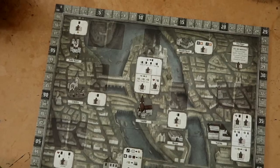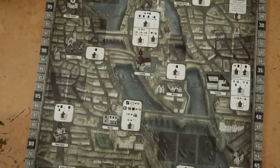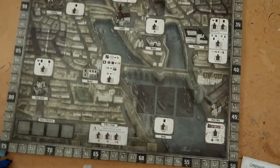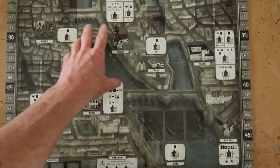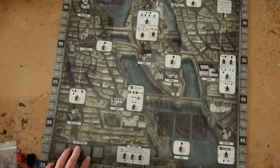And finally, this is the very attractive board — Victorian-era Paris — where you'll be going out to get your body parts and do all your nefarious things as you try to create your monster. There are all the various spots where you can do your worker placement to get what you need. Very nice board, and again, very thematic.